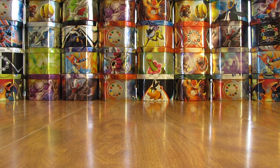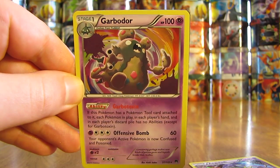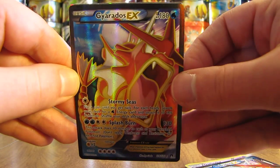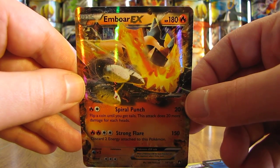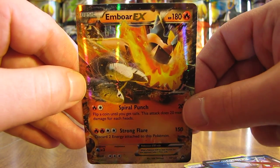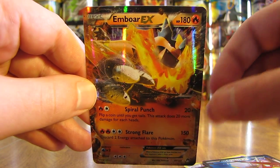To summarize: pulled out 2 Holo cards and 3 ultra rares. The 2 Holo cards were Aegislash and Garbodor. Then pulled 2 Gyarados EX Full Art cards — not complaining about that at all — and then the first ultra rare that I pulled was an Emboar EX. Pretty pumped about these pulls overall. Thanks everyone for watching — before you go, check out all the links in the description of this video, including links to my blog, Facebook, and Twitter pages, and stay tuned for more videos.